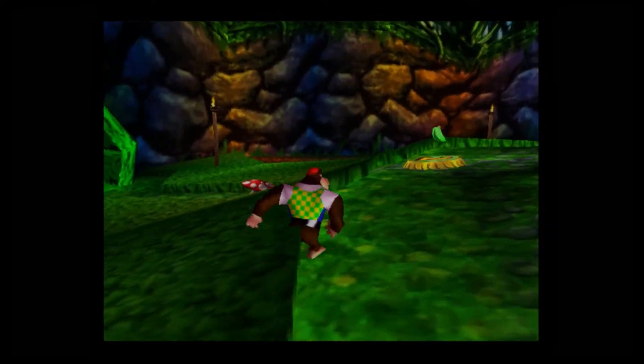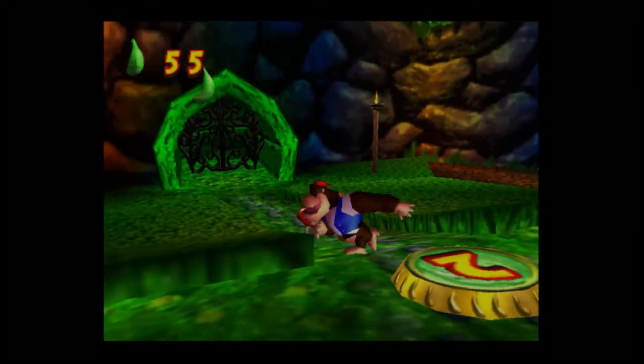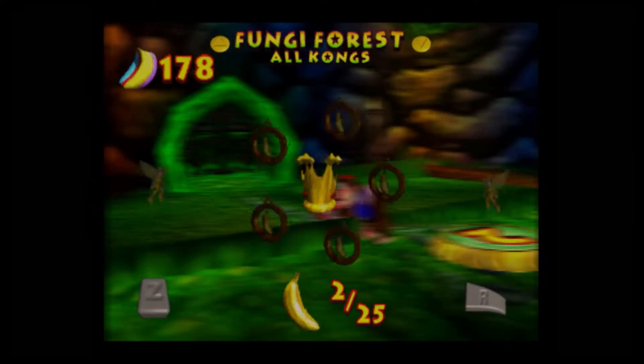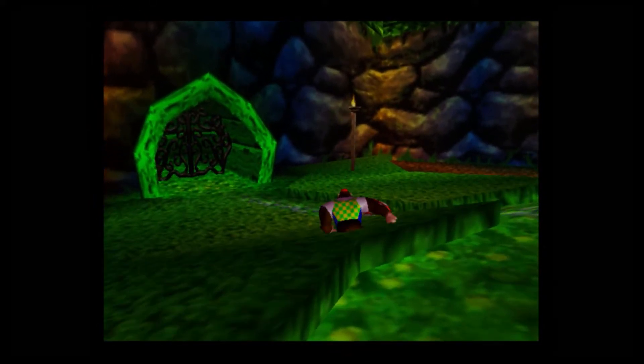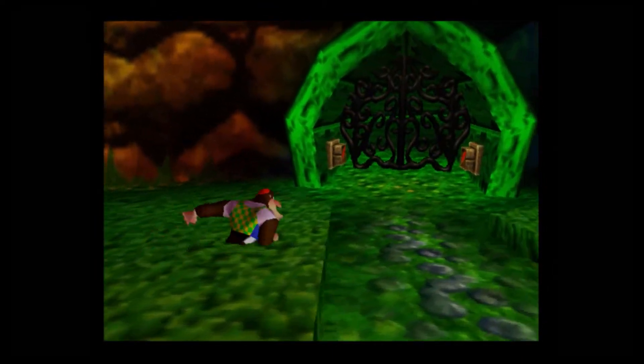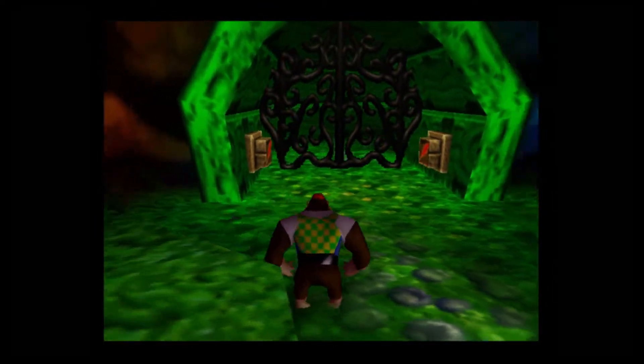I will meet back where the golden banana I want to get is. If we go back into this starting area — ooh, bananas. How many do we have? We have 178. We are over halfway to being able to fight the boss of this area. And if we go here, we see stuff we need to get as Chunky Kong — shiny columns.